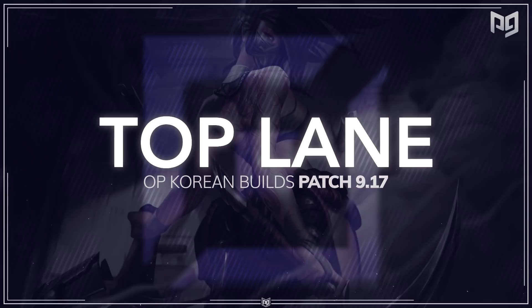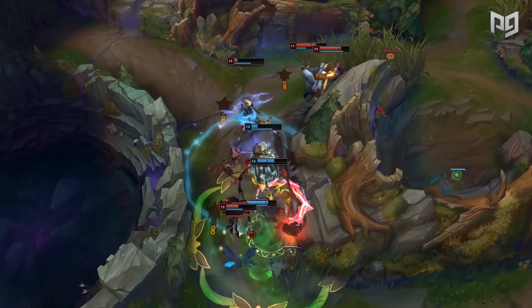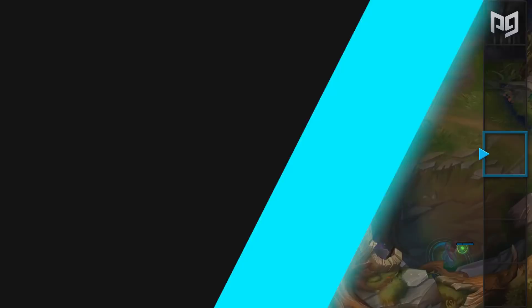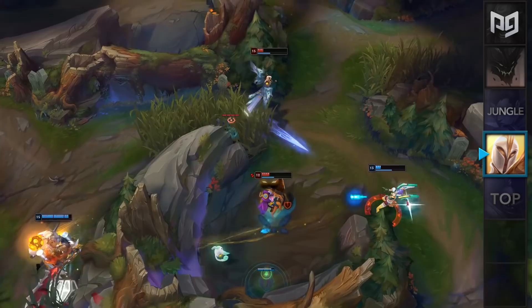Let's start off with top lane. The first OP Korean build we'll cover is for a champion that recently received a gameplay update in 9.17. Kayle has been doing decently in the meta ever since receiving these changes, and a lot of the Korean pro players have been testing the waters with her new playstyle. Instead of the traditional on-hit build, many top laners have been opting to go more of a bursty route with items like Lich Bane and Death Cap.